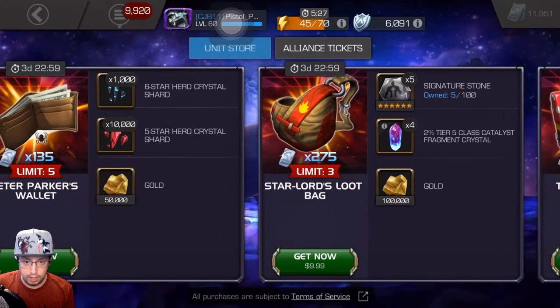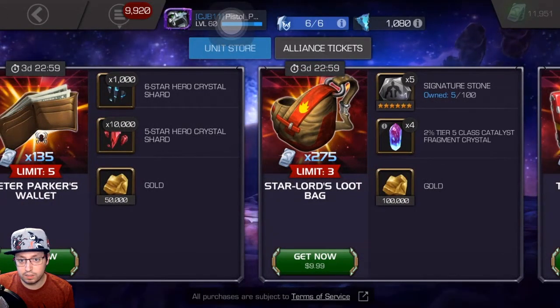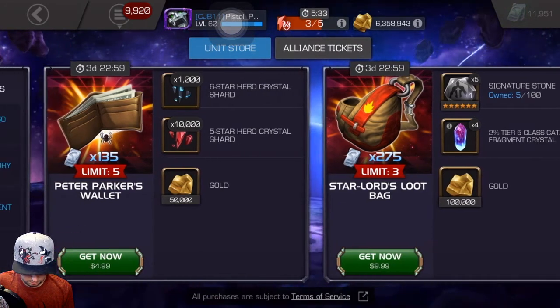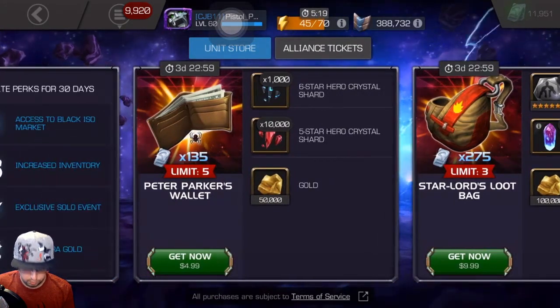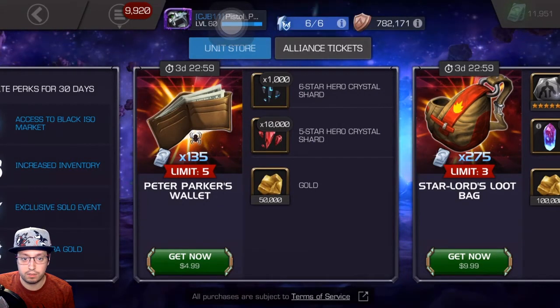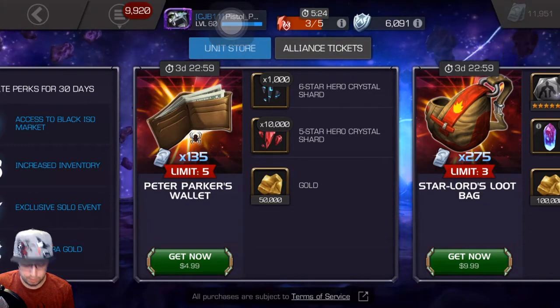The Starards loot bag — the six stones are nice, the fragment crystals are not too bad. And then the Peter Parker's Wallet here: 10,000 five star hero shards, that's pretty nice for five bucks, plus you get a thousand six star shards.